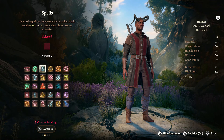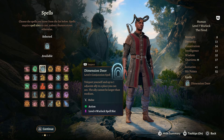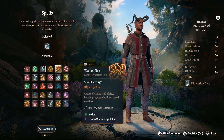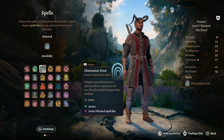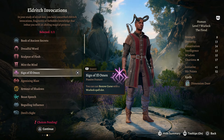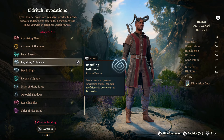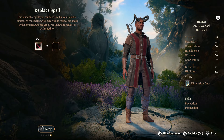At level 7, we have a new passive and a new spell. For the new spell, we're taking Dimension Door - it's really good to teleport us and another party member to a different location, which is nice for using Eldritch Blast to push someone off a ledge, giving us a lot more versatility in combat. Wall of Fire is also really good if you wanted that instead. For our new Eldritch Invocation, I'm taking Beguiling Influence so we gain proficiency in Deception and Persuasion.